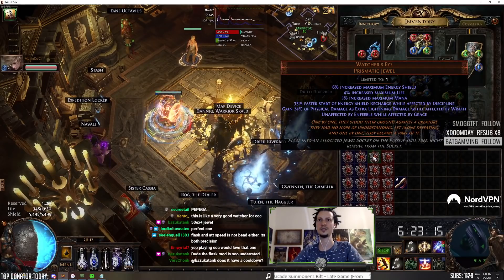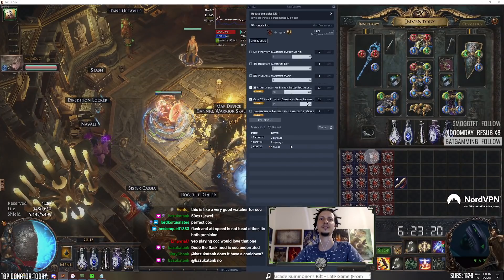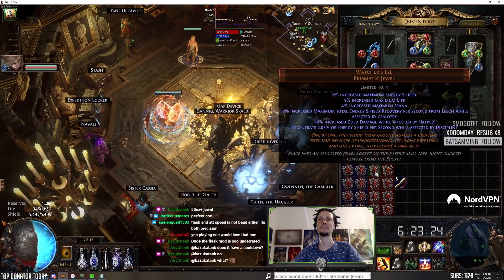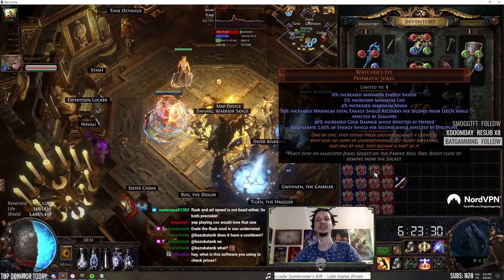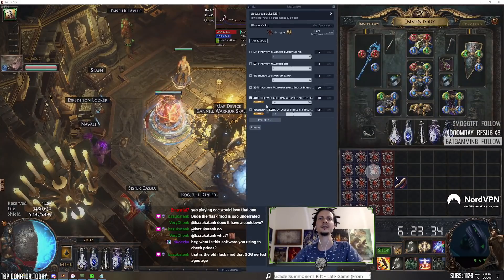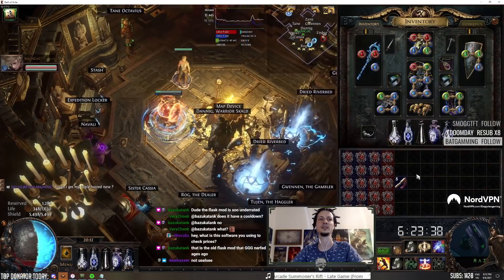Faster start of energy shield recharge and gain as lightning — 2x maybe. Cold damage Hatred, leech recovery — bad. The cold damage plus the ES regen together might be okay, like an X maybe.